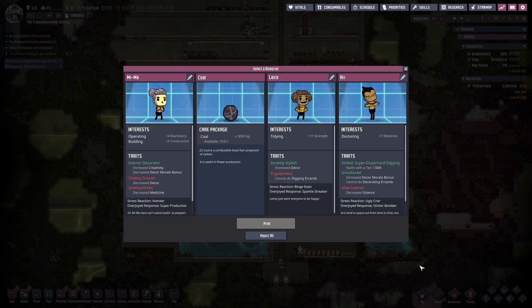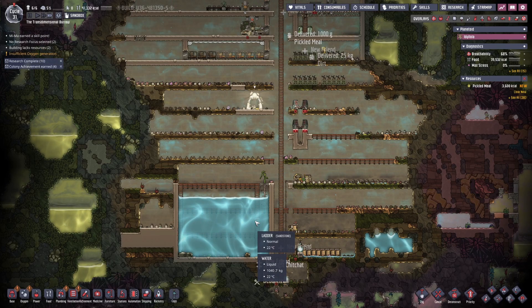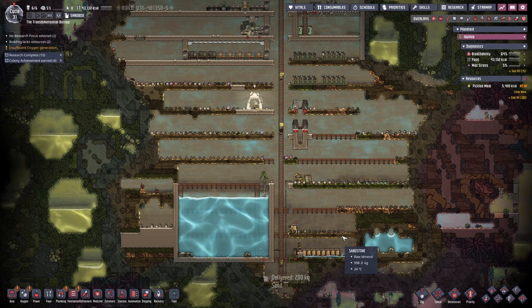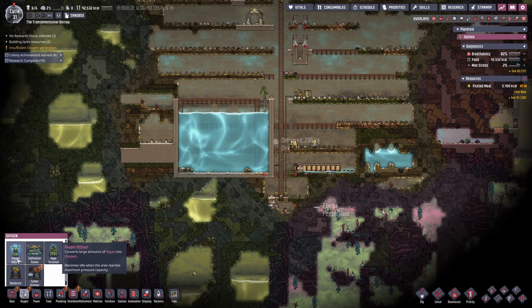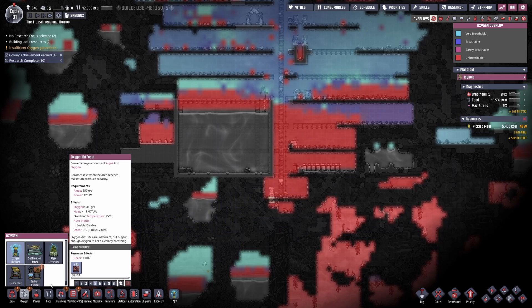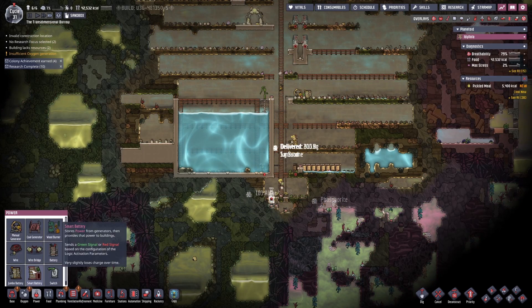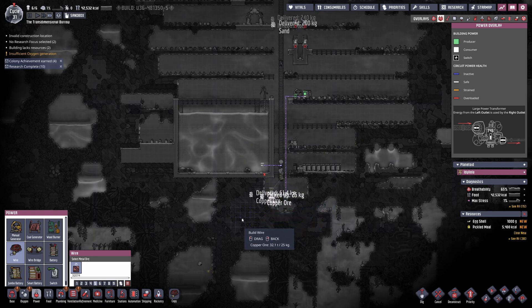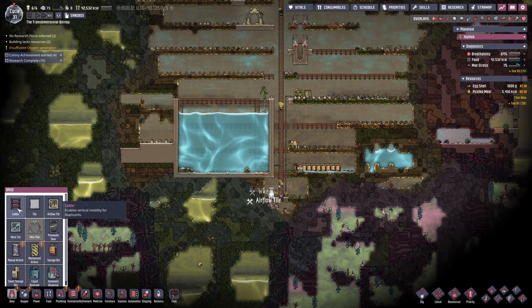My base needs a bigger workforce so I'm going to choose some new duplicants. We're going to add an oxygen diffuser to the bottom of the base to keep the pressure of the oxygen high in this area, and now we're going to start digging into the slime biome.